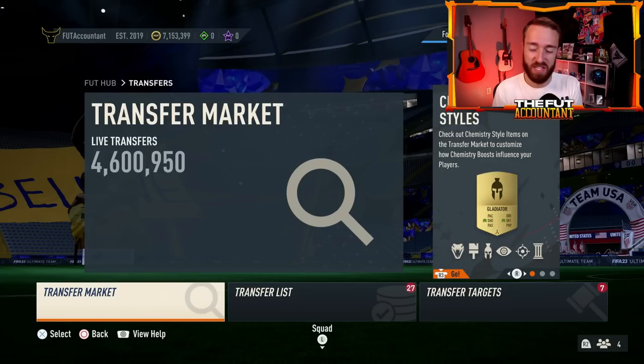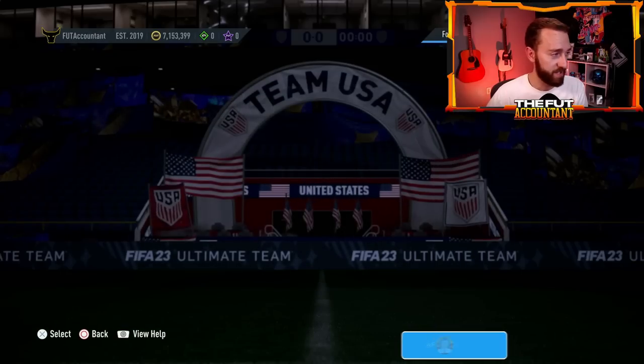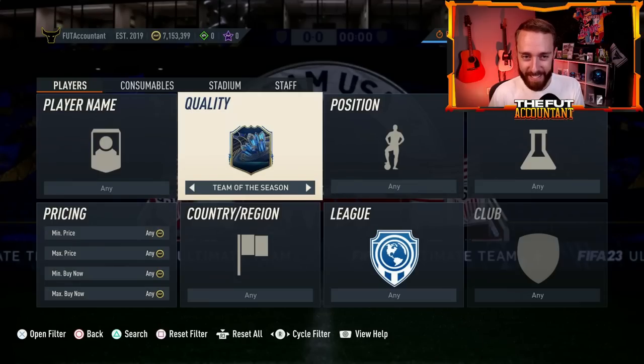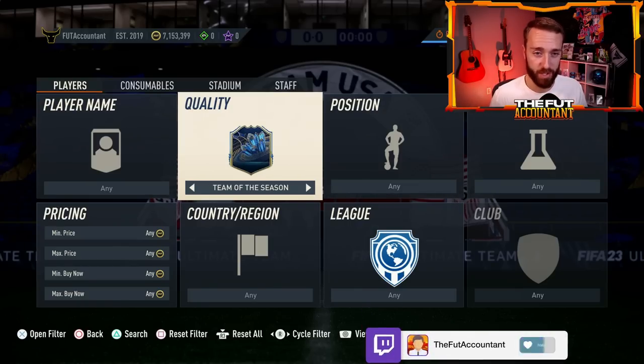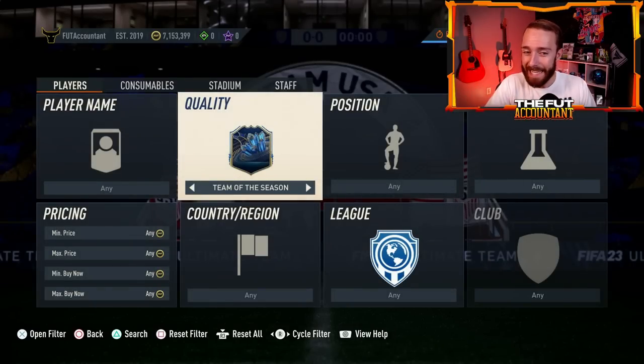Let's talk about Team of the Season, because the TOTS hype is building. We noticed yesterday, a couple of hours after content, if you go into the game you can see the Team of the Season card design has been added into the game. It's not just added to the code - FootScoreboard tweeted this card design out. Guys, it's in the game. This really got us excited about TOTS potentially coming this Friday, because once we see a card design added to the game, that usually means the promo is coming really, really soon.